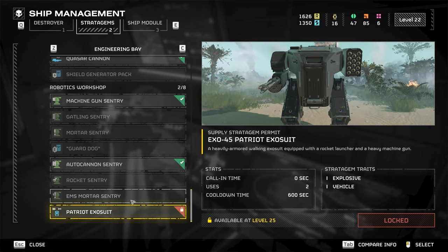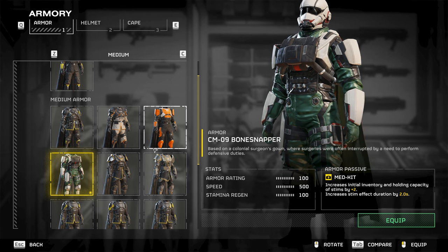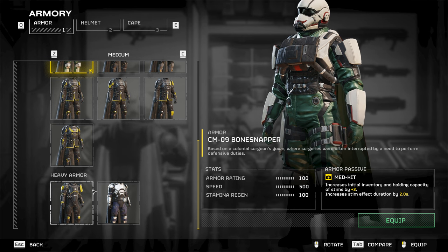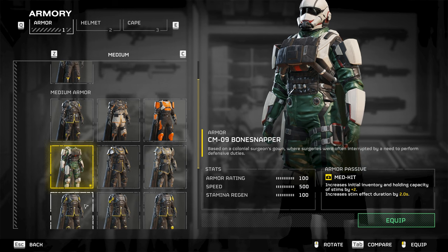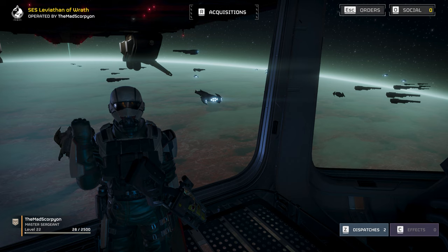They made adjustments to armor: heavy and medium armor now offer better protection. Heavy armor reduces damage taken by about 10%, and medium armor reduces it by about 5%. Light armor, the Fortified Commando armor, remains unchanged.